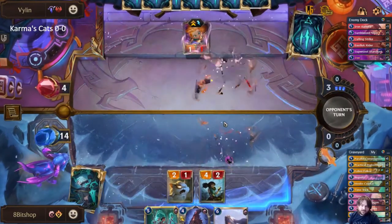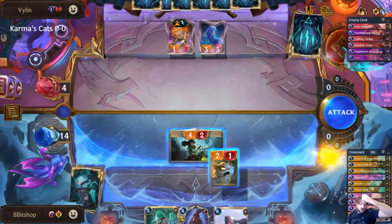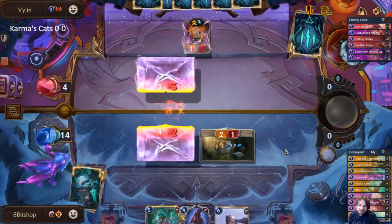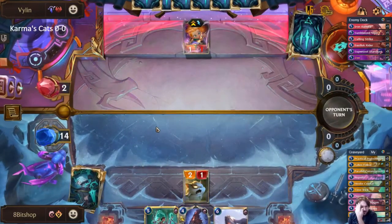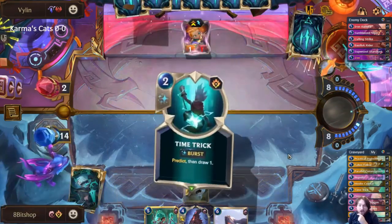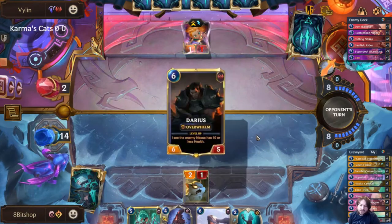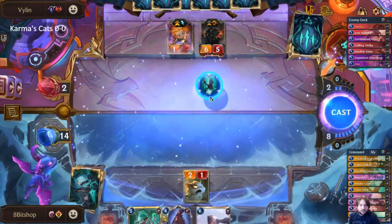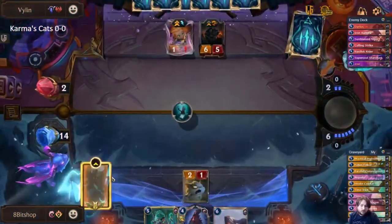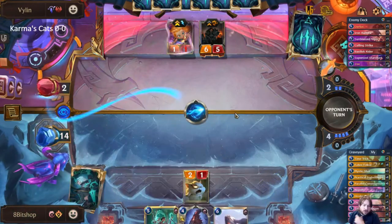If they don't have another blocker to play they just have to use their Zoe. Now we attack everywhere because they can't value trade with this. I don't actually see them recovering from this — even giving themselves a board full of lifesteal is an unlikely answer to where we're at. First things first we're going to see if we can just draw a burn spell and win the game. And even if they have an answer we have a Homecoming and we're fine.